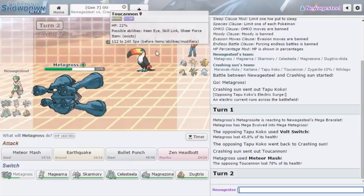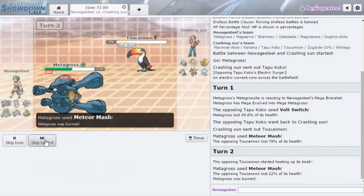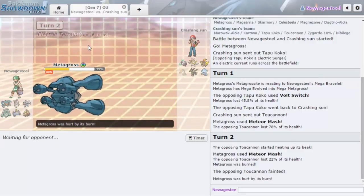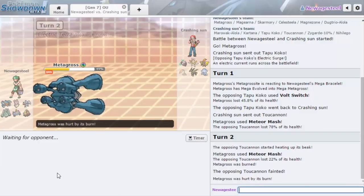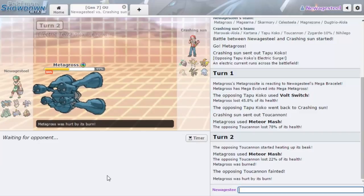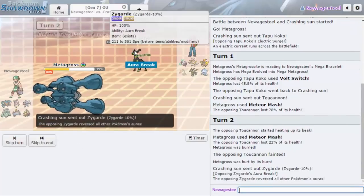I'm going to go for another Meteor Mash — oh, he has Beak Blast, that's right. That doesn't really matter because I have Dugtrio, but it does suck because I would have been able to punch a hole in this team. I completely forgot about Beak Blast. I could have actually set up with Celesteela against him. We'll see who he goes out into now. I'd like to get up some Spikes — he's gonna go Zygarde.